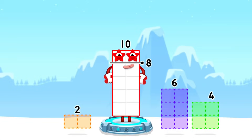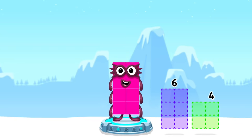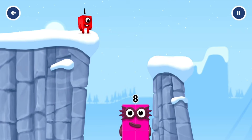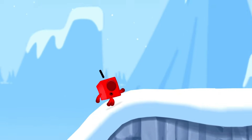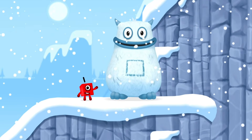Take number blocks away from ten to leave eight. Two — that's right. Ten minus two equals eight. Yum, yum. I'm Big Tum.